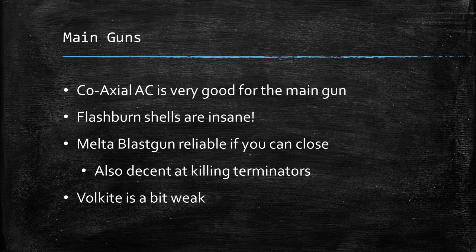The two main weapon options — the Melter Blast Gun and the Kratos Battle Cannon — are both really good. The Kratos Battle Cannon is nice and flexible: it's got a large blast weapon with pinning, and also a Sundering anti-armour weapon. But you're not going to use the Sundering shot because you're always going to buy Flash Burn Shells, which for 10 points are pretty much an auto-take. Flash Burn Shells are Strength 10, AP 1, and Armour Bane range. They are Get Hot, unfortunately, but we'll take that.